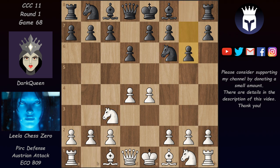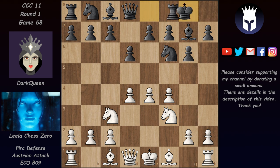And now we have Nc3, g6 and f4 — the Austrian Attack, a very aggressive setup against black. Then Bg7, Nf3, castles. And now after Bd3, black can choose between Nga6 and Nc6.